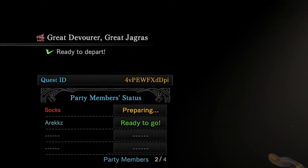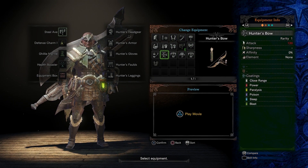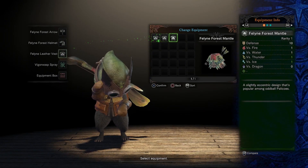The ID can be found up here at the top of the lobby in yellow. Once you've got your party set, you can pick your gear. All 14 weapon types are available, plus there's a selection of armor to choose from, some mantles, and even equipment for your Palicos too.